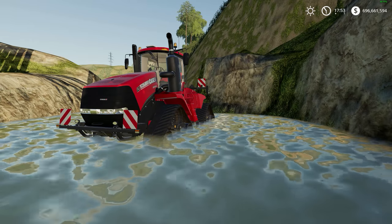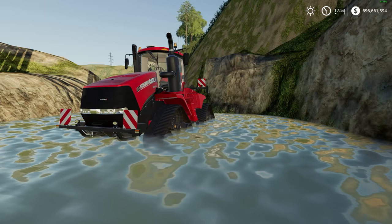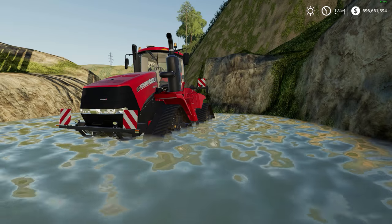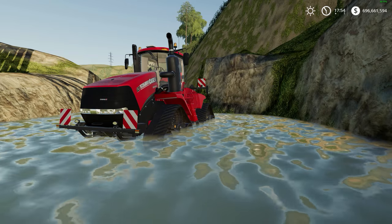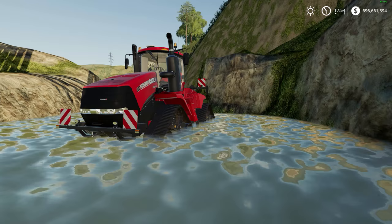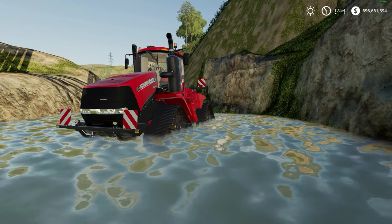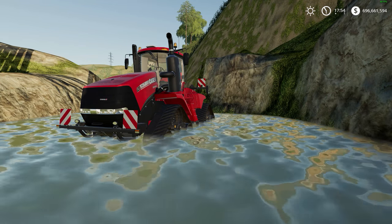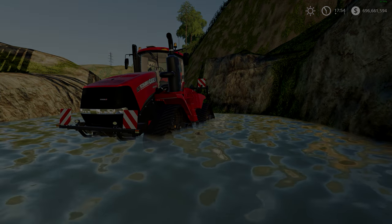There you have it, guys — that was the Lift Heavy Objects mod version 1.0, with a file size of 10 kilobytes. We also looked at the Fendt Vario 1000 series, specifically the 1050, with a file size of 22 megabytes. Additional information and download links are in the description below. I really hope you enjoyed today's review — drop a like if you did. If you're new, click subscribe for new mod reviews every second day and Let's Plays every other day. My Patreon link is just below that if you'd like to help support the channel. Take care and I'll see you in the next one.